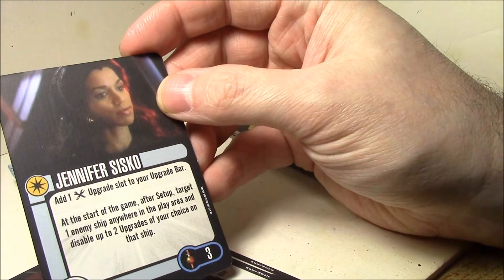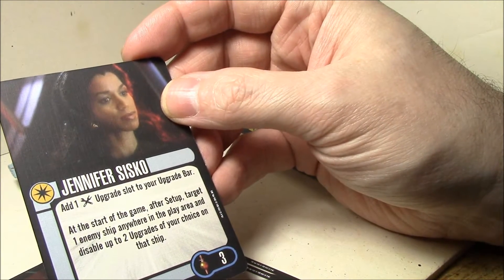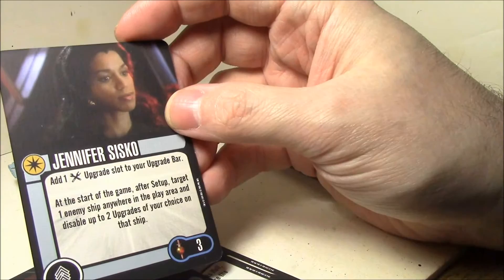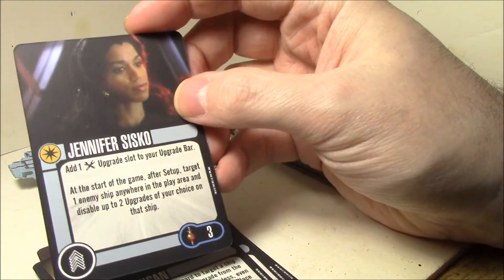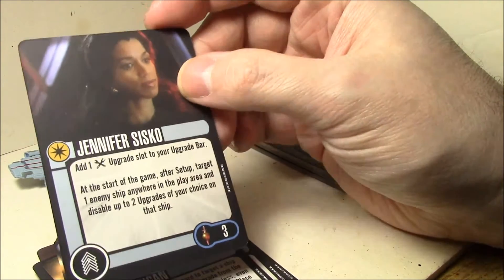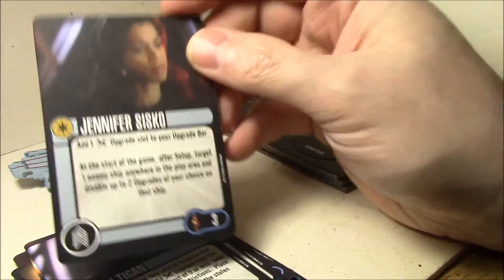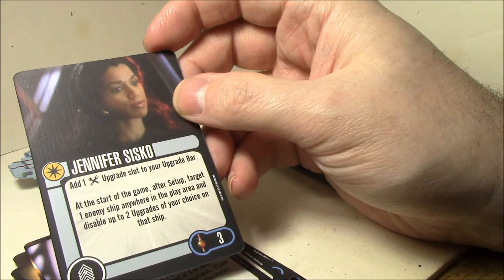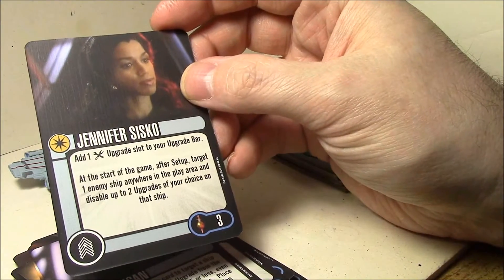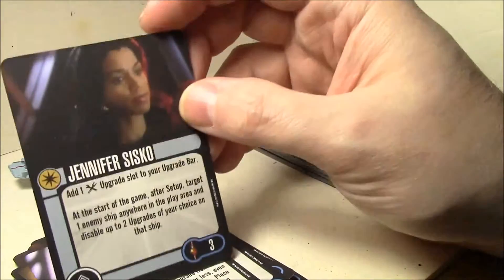Jennifer Sisko: add one tech upgrade slot to your upgrade bar at the start of the game. After setup, target one enemy ship anywhere in the play area and disable up to two upgrades of your choice on that ship. This card is absolutely amazing — being able to give your opponent a handicap at the beginning of the game is just incredible. She's three points, so you can even discard her for something like Needs of the Many to get a couple shields back, or use her with Captain Sisko to discard her for an extra attack die. Anything that can discard a crew card — this will be excellent. Absolutely amazing card.